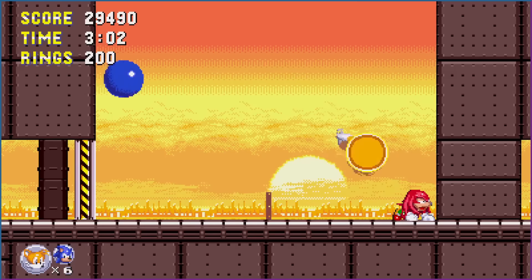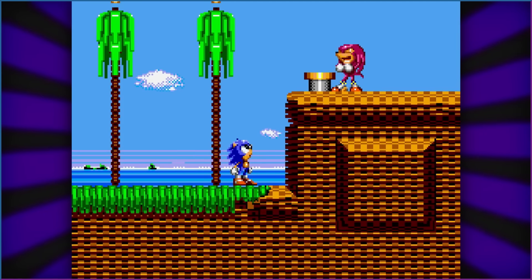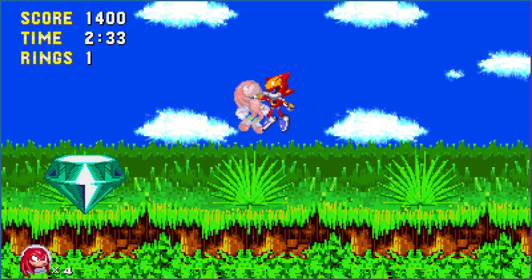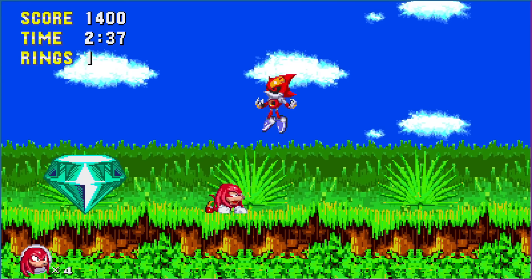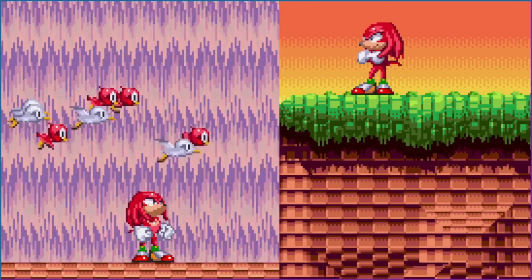In the original 8-bit game, Knuckles was tricked by Robotnik into thinking that Sonic wants the Emeralds for world domination. But in 16-bit, it plays out differently. Metal Sonic is back, and takes on the likeness of Knuckles — so it's actually that thing you'll be fighting throughout the game, unbeknownst to Sonic or Tails. Don't trust anyone, not even yourself.